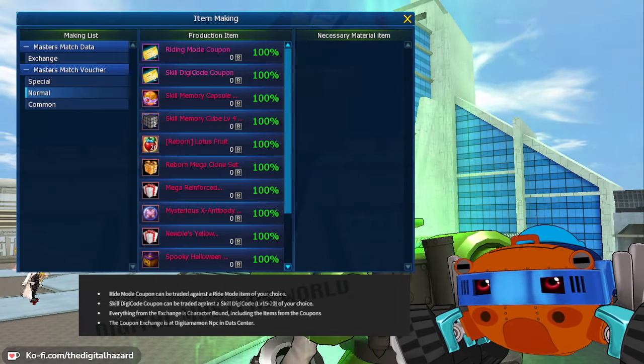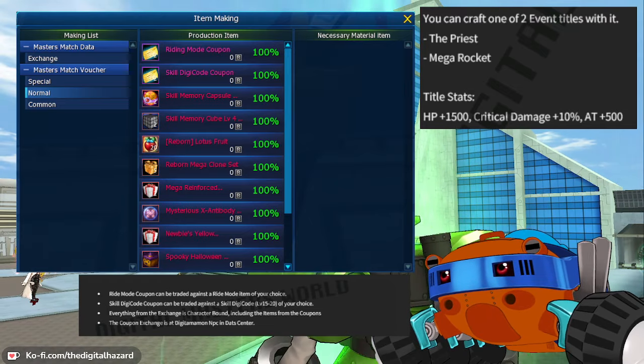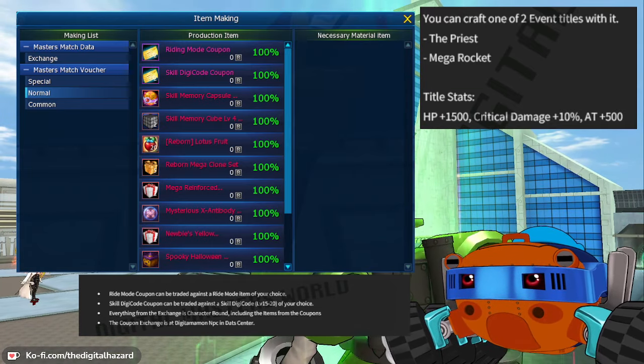We're also getting a title which you'll get at the end of the event - you can craft one of these and they both have the same stats: 1500 attack, crit damage plus 10, and attack plus 500. It's really good if you're into high damage.